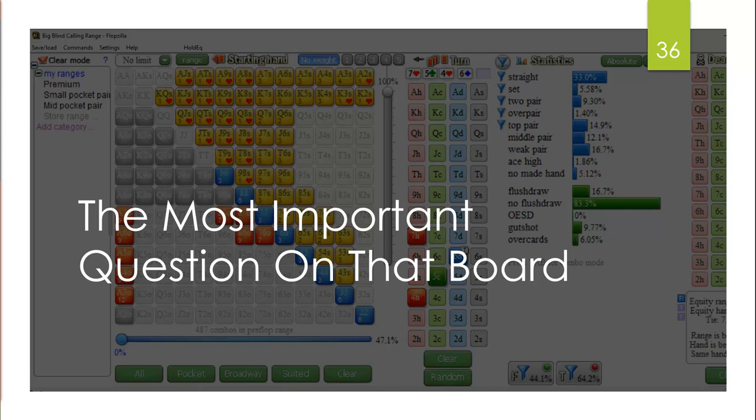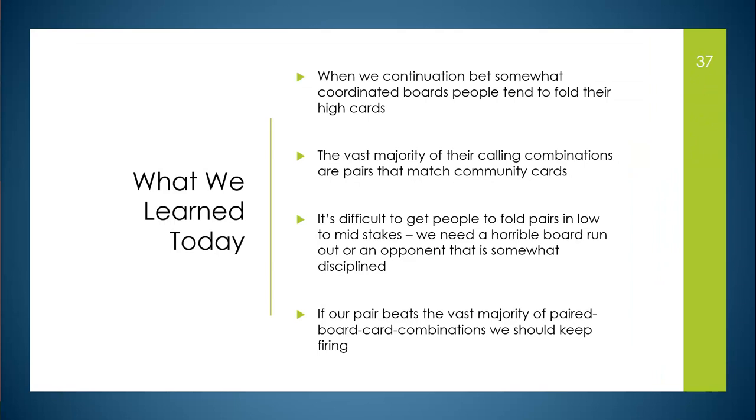What we learned today: when you continuation bet somewhat coordinated boards, people tend to fold their high cards. The vast majority of their calling combinations are pairs that match community cards. It's difficult to get people to fold pairs in low to mid stakes — you need a bad board runout or an opponent who is somewhat disciplined. If your pair beats the vast majority of paired board combinations, you should keep firing.